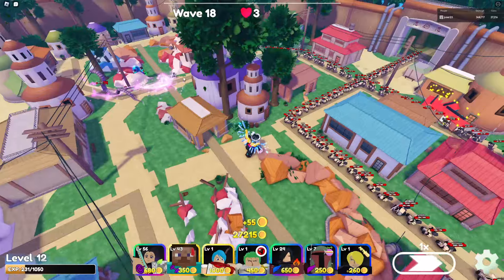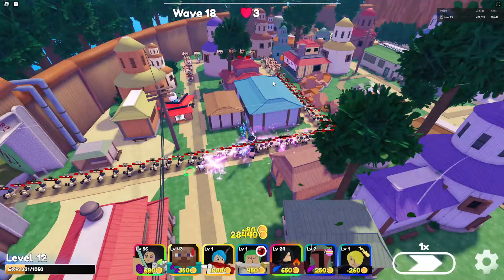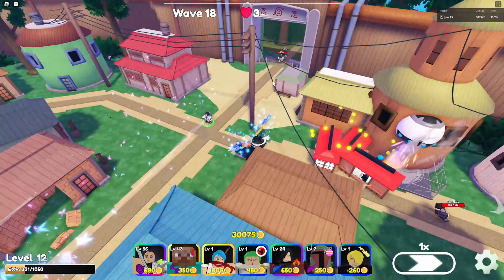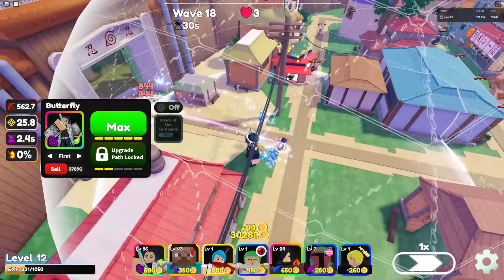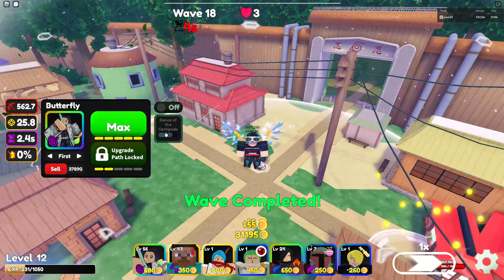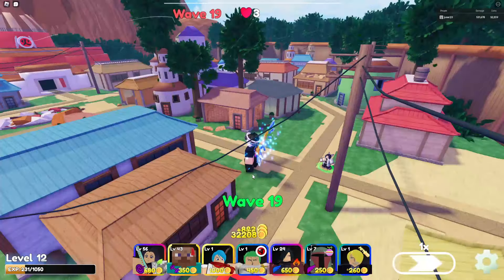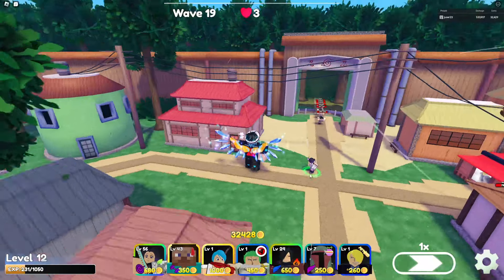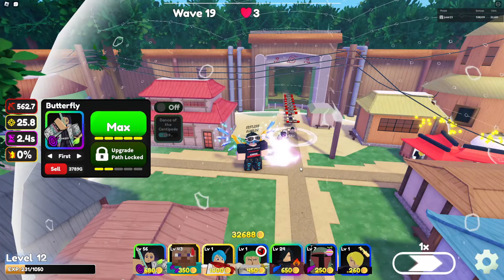You sadly can't see on which upgrade she exactly gets that. But now we have Dance of the Centipede. We're gonna make 1x and activate it — she will go to the base, go through the whole lane, hitting everyone with poison. Basically she does her damage to everyone on the map every 60 seconds, which is pretty good.